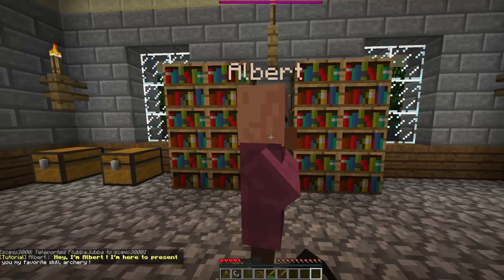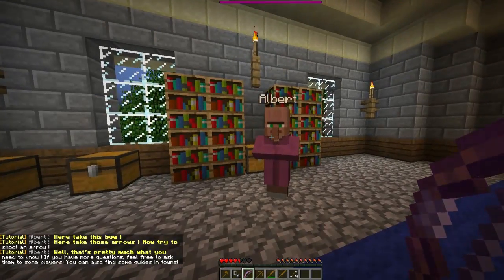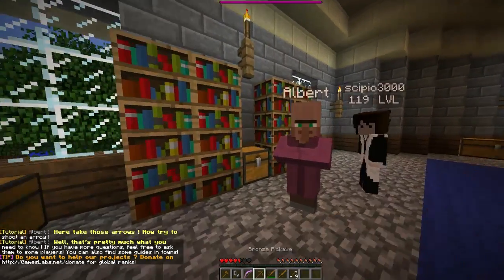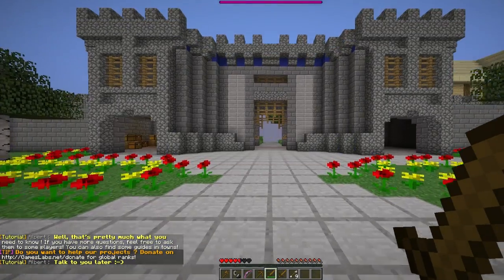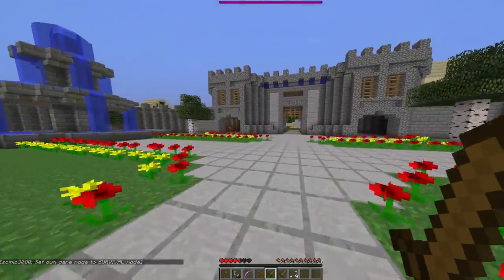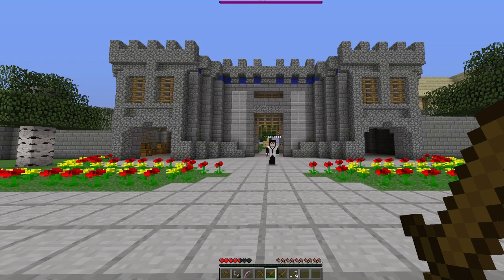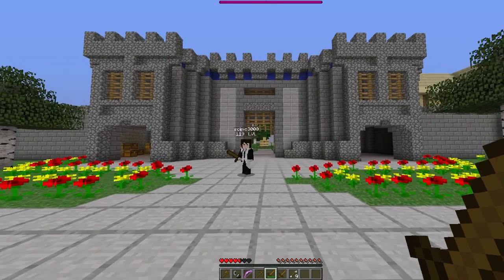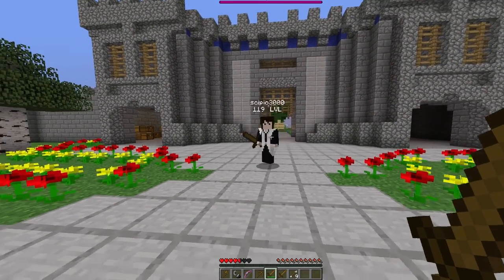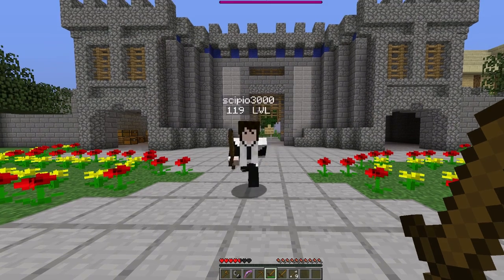Albert says hey, I'm Albert, I'm here to present your favourite skill - archery. In Minescape you can use different bows and different arrows. You can even combine the types that do different damages. Take this bow, take these arrows - shoot an arrow. Good. That's pretty much what you need to know. If you have more questions, feel free to ask players or find guys in town. We're now in Lumbridge, the spawn, where you will spawn every time you join. So that's the tutorial island of the updated Minescape version 2, coming soon. No exact release date yet. Everything's got to be refined, and there's behind-the-scenes music being worked on, art, texture pack. Skip's doing an amazing job. Get ready for Minescape - prepare yourselves. Thanks for watching, and we'll see you in the next video.